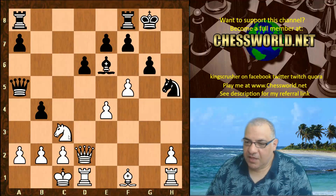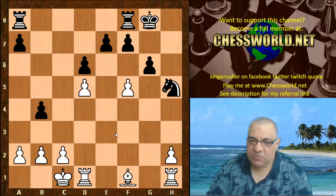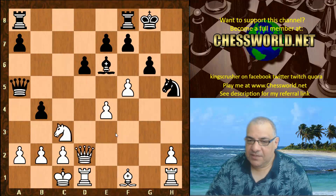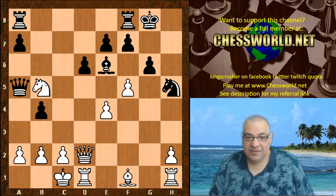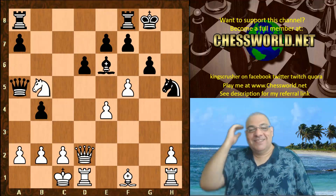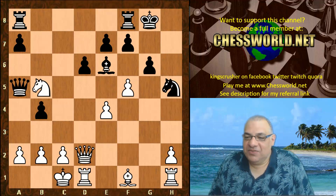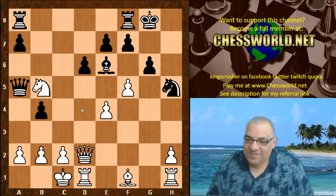Instead of playing Knight d5, which would allow black to simplify, this position is only giving a small edge for white - but it's very interesting, and in fact my own Houdini engine flips to this after a certain depth. The knight can centralize to d4, and I don't know if this is a new way of playing against the Sicilian Dragon, to insert this knight dance in the middle of things. It's certainly very, very interesting.